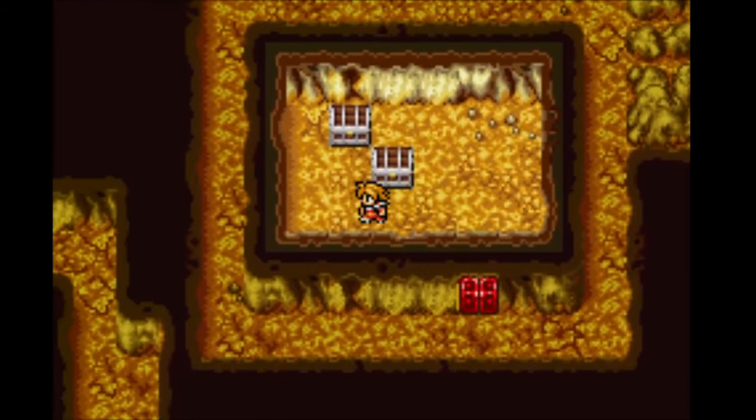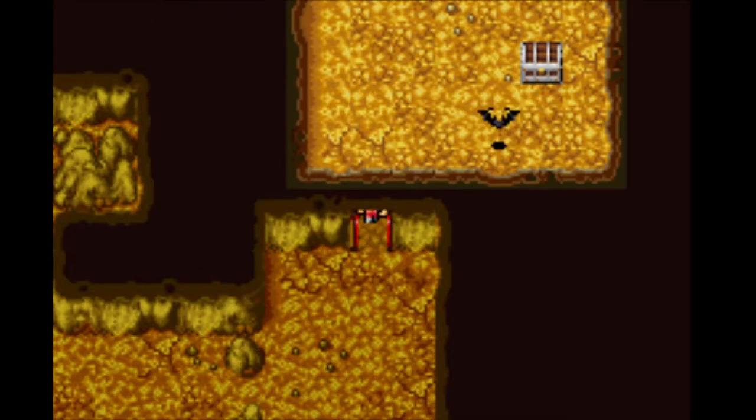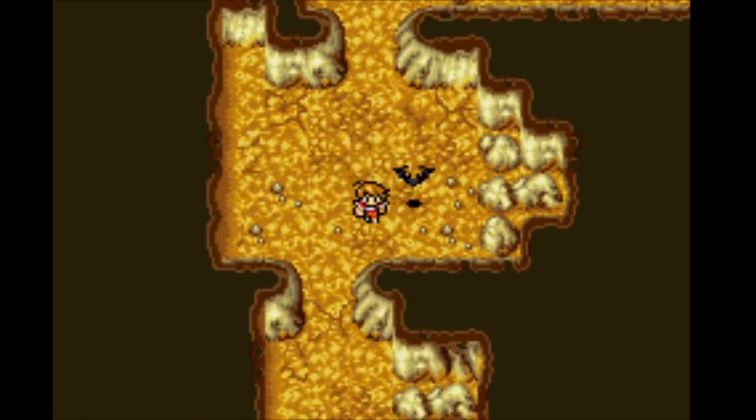For all the treasure, go north on the first floor, then south, before going east. Check the northeast and southwest passages on the second floor, and just check every door you pass on the third floor — except that one. Ignore that door. Now you've got a ruby.